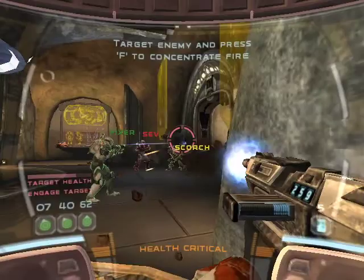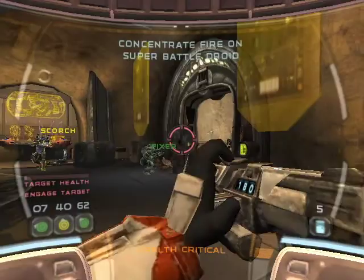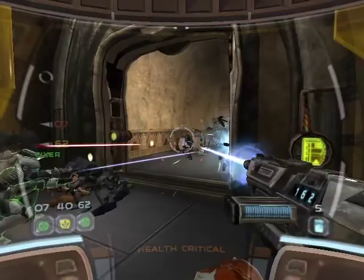I just press F over the target and we flank it and focus fire it down. That target's down — and there you go, that's how you deal with super battle droids without grenades.